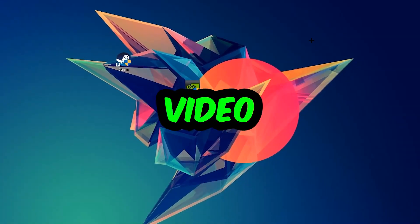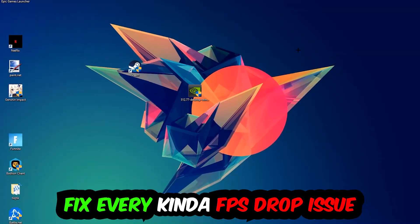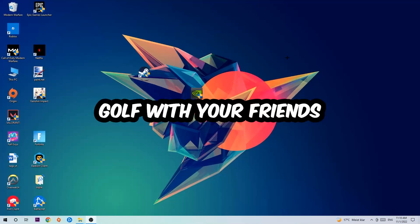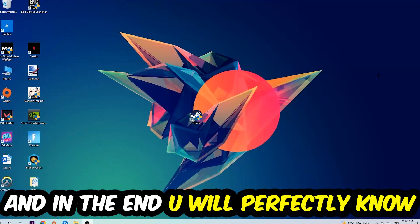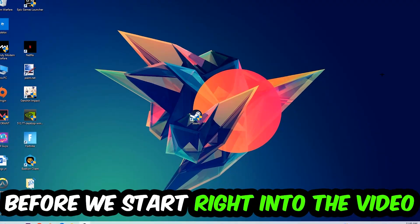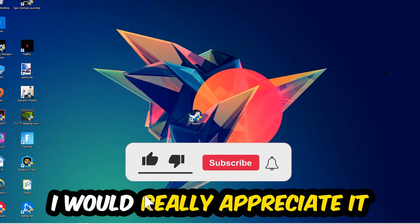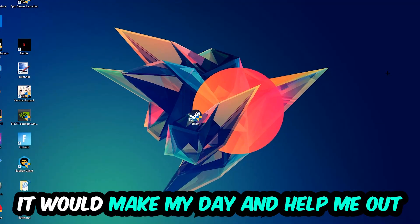Hey, what's up guys, and welcome back to another video on my YouTube channel. Today I'm gonna tell you how to fix every kind of FPS dropping, stuttering, or frame dropping issue you're currently having in Golf With Your Friends. Stick to the end — this will be a step-by-step tutorial. I'd really appreciate it if you'd leave a like, a comment, or a subscription on my channel.